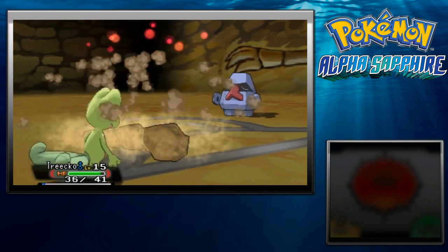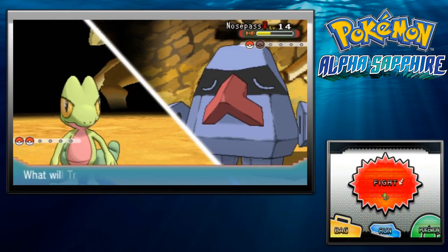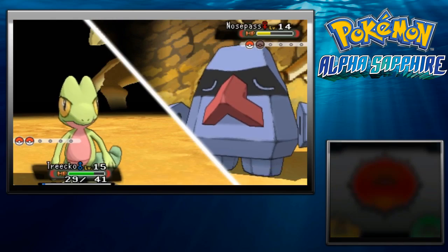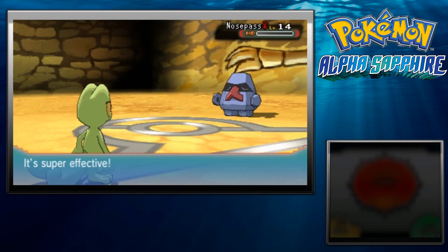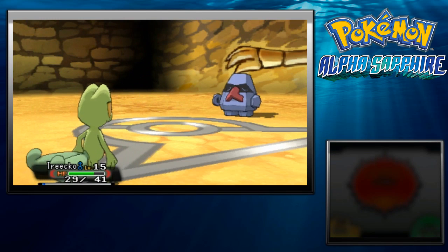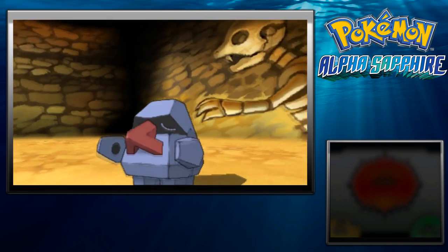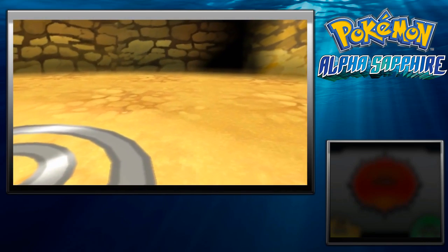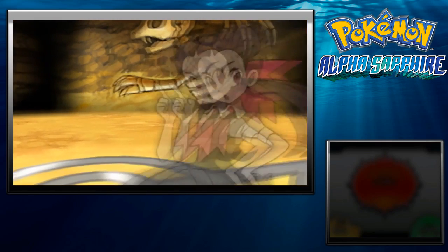Why is this not doing as much as I thought? Rock Tomb lowers your speed if it hits, but I'm still faster than it after two speed drops. Alright, and that's it! We've defeated Roxanne! That was laughably easy.